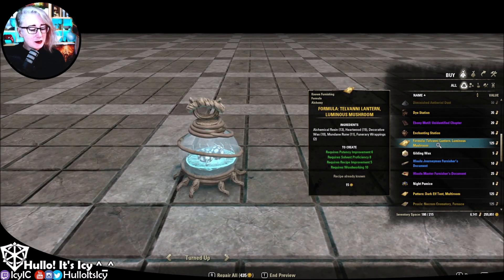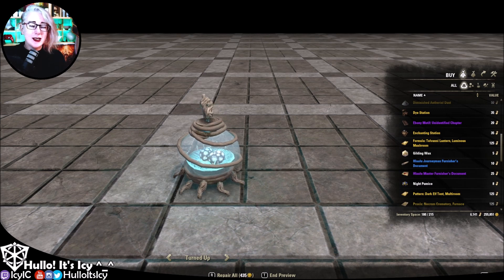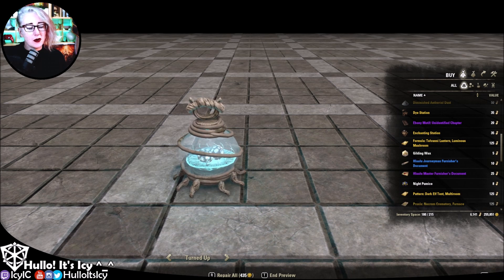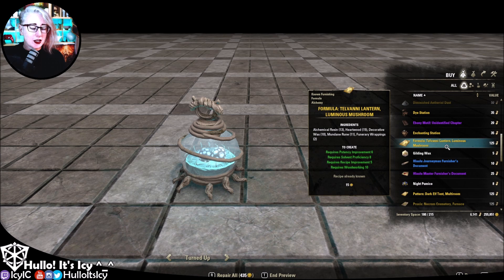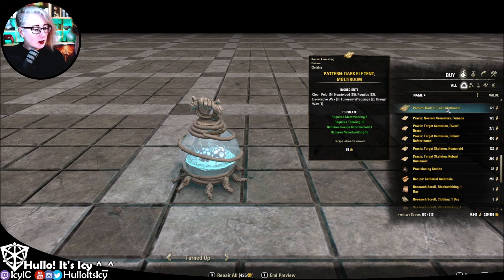Then we have this absolutely adorable Telvanni lantern luminous mushroom. This does cast a nice little glow of blue. It's so cute — I love it, I want one. I'll probably spend the writ points to get that one. It's great. Funerary wrappings is its crafting mat.